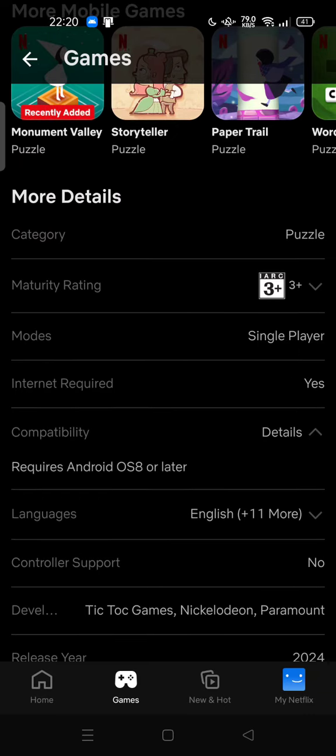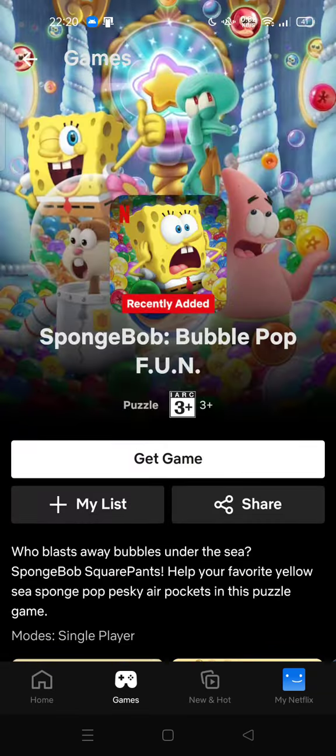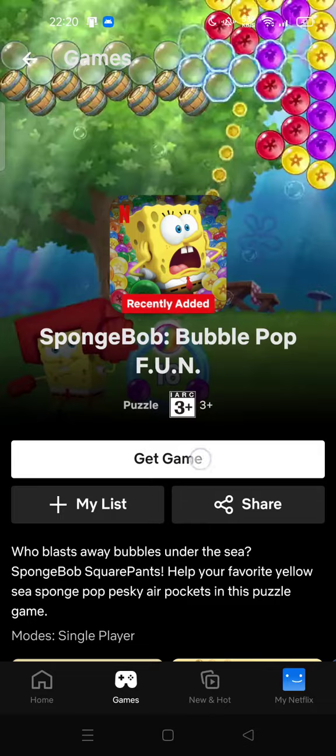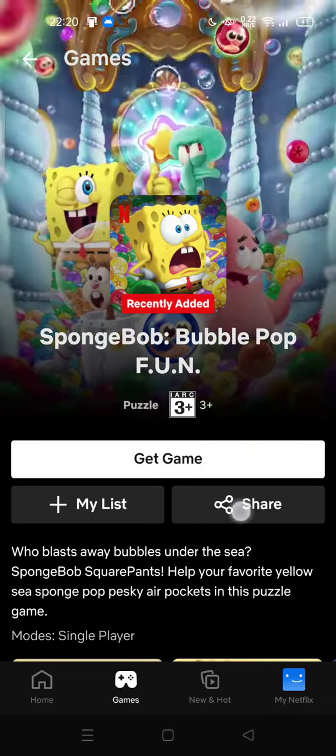Compatibility requires Android OS 8 or later, and no controller support is needed. To get it, you have to subscribe to Netflix. You can get the game by clicking Spongebob Bubble Pop here.